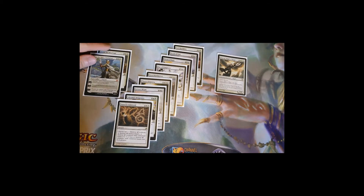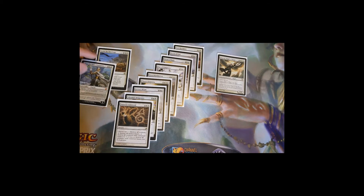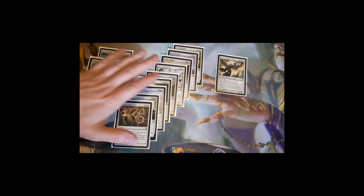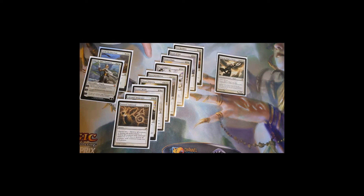So that's the big removal suite — all your board wipes. There are nine standard ones and two situational ones, so most of the time you'll have the board well under control with one of the wraths in the deck.